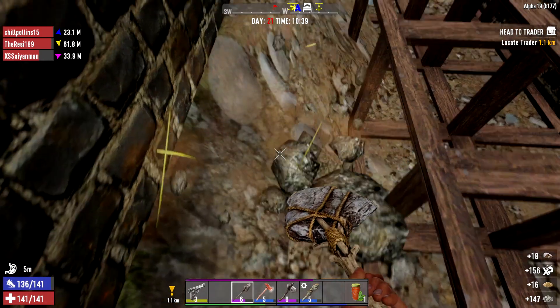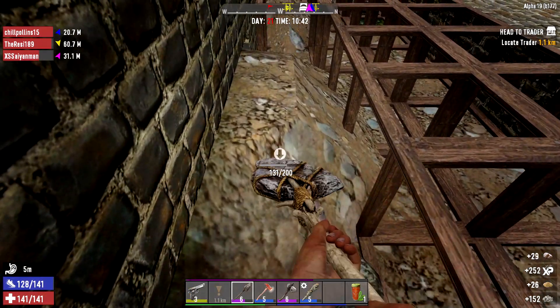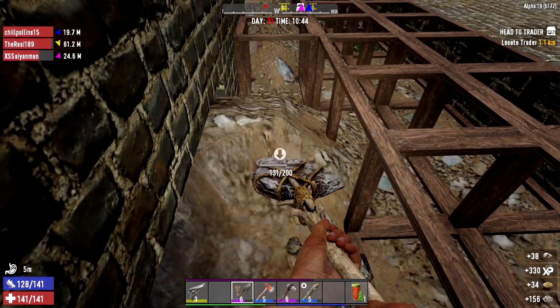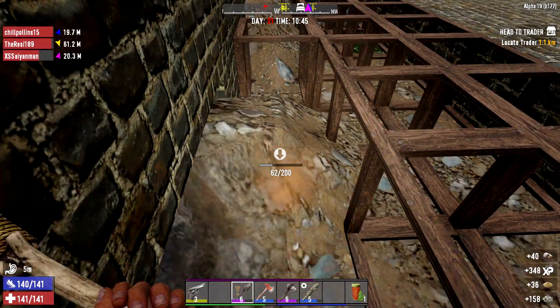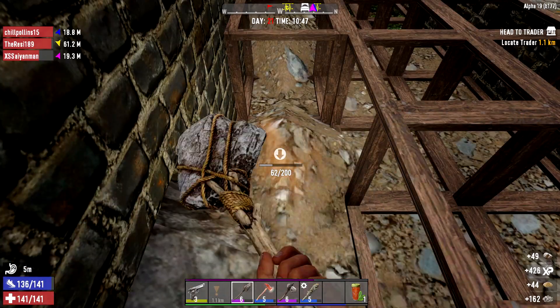Jordy, are you getting a bunch of wood right now? Yeah. Man, I thought we had a lot of wood — we're basically out. We had like over 2,000. We are almost out, yeah. I think I had some wood — I have 57. I've got 2,400. You can carry like 6,000 of any of the basic resources.